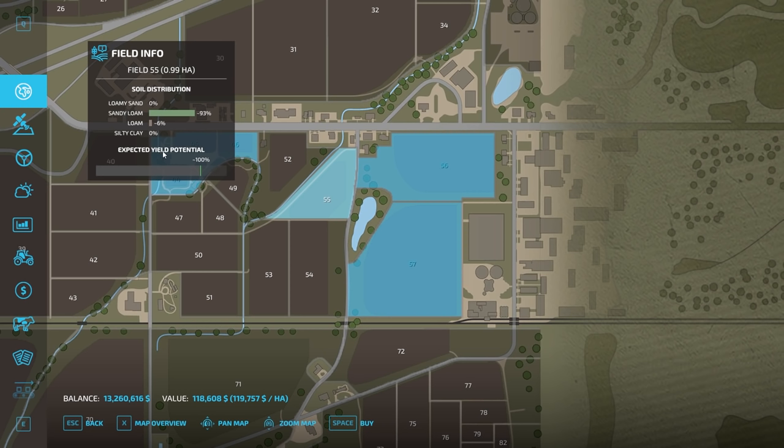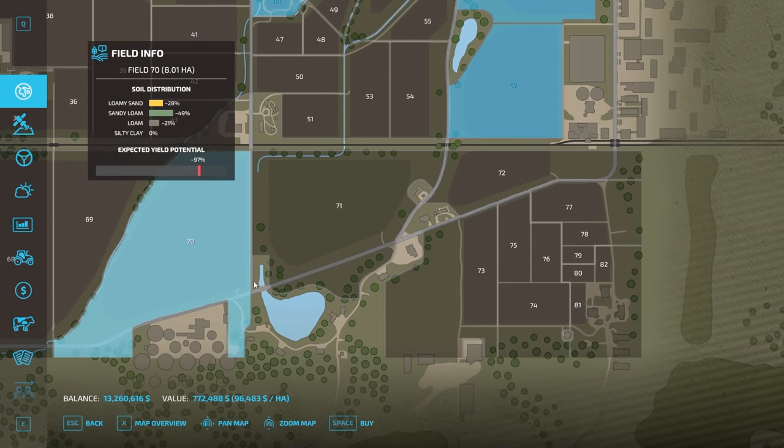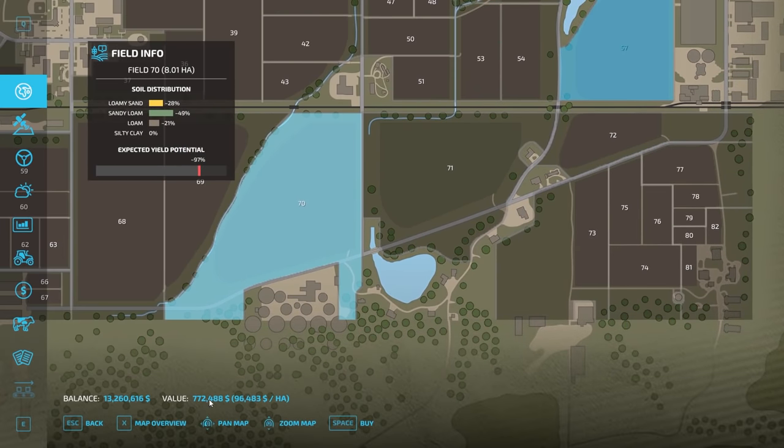At the bottom it shows expected yield potential — right now 100% for this field — which can go up or down depending on the plot. It also shows the value at 118,000 and the price per hectare. If we find a really large field, like field 70, it's going to show 772,000 for an eight-hectare field.